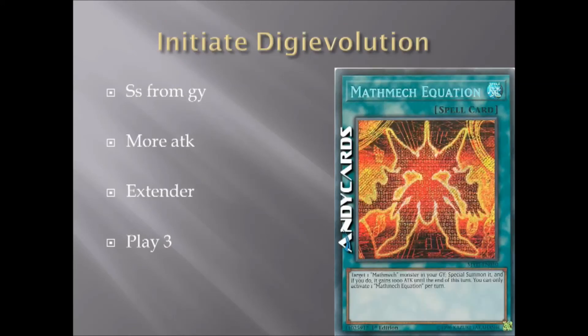Moving on, we've got the Monster Reborn of the archetype — Math Mech Equation. Target a Mathmech in your graveyard, Special Summon it, and if you do it gains 1,000 attack for the turn. You can only activate one copy per turn. I don't know why they slapped a hard once per turn clause on it, but this deck needs all the help it can get to combo off and it's only got two spell cards, so play three of this.